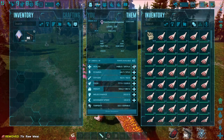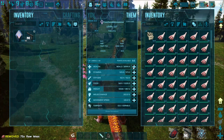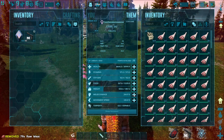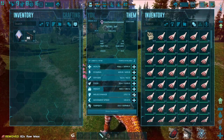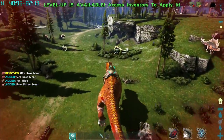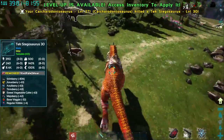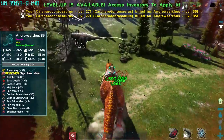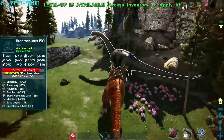In terms of leveling up the Karcha, you want to treat it exactly the same as a Giga. You get 20 points of health for leveling up its health, but you want to toss it all into melee damage as it has percentage-based scaling. Even stamina isn't really worth leveling up — you're much better off going straight melee damage. We were hitting for about 1200 damage on the Giga, and with extra melee damage points we're now hitting for 1592 damage. The Karcha is kind of crazy.